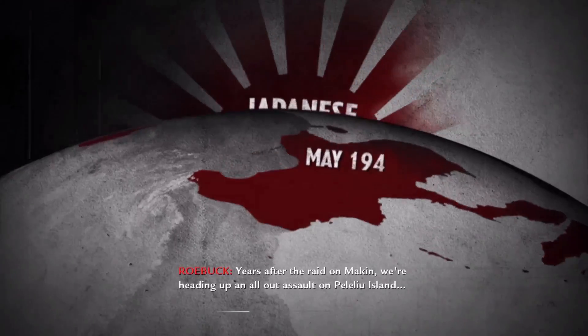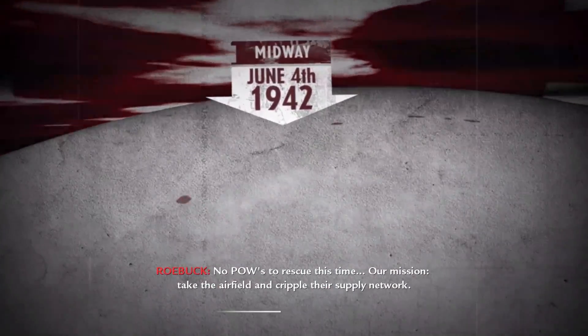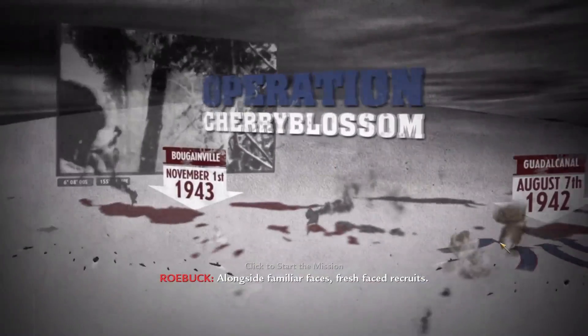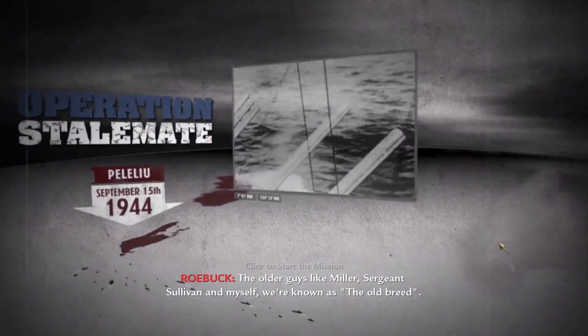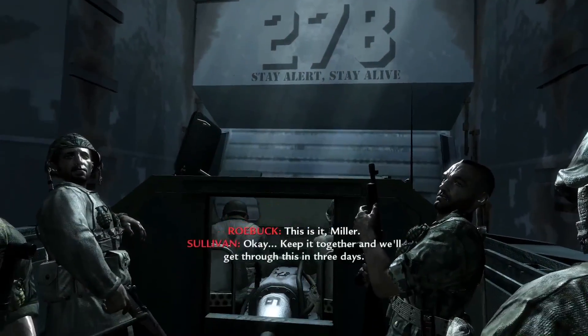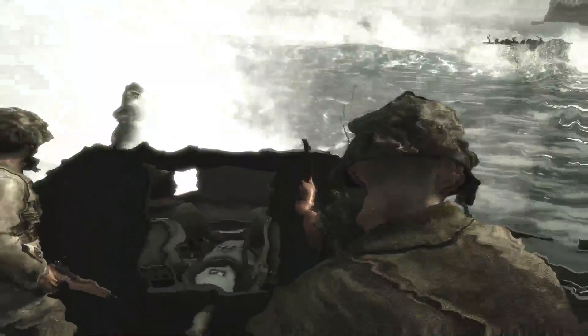Post-mission narration: heading into an all-out assault on Peleliu Island — no POWs to rescue this time. Mission: take the airfield and cripple their supply network. The older guys like Miller, Sergeant Sullivan, and the narrator are known as the Old Breed — not even out of their twenties. Mission card: Little Resistance, White Beach, Peleliu, 1st Marine Division, September 15th, 1944.